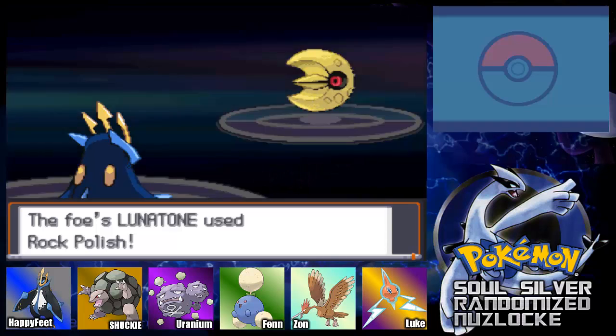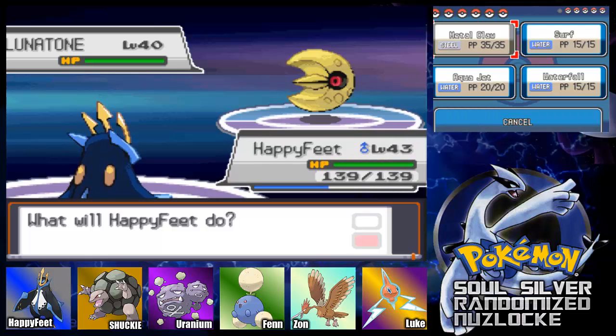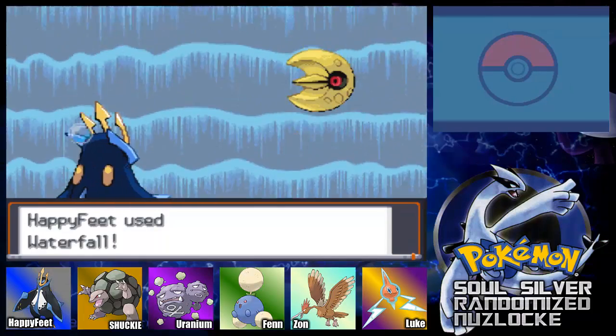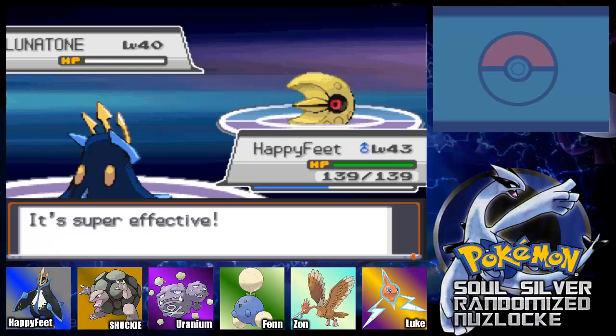Let's start with Happy Feet. Rock Polish — that's fine. I didn't mean to speed up there. I'm not going to speed up these battles because they are the Elite Four — they are very intense. Side wave, and you missed the side wave. You don't even got a side wave. You're going to take this waterfall and it's going to destroy you. Destruction! Getting hyped — let's go, take them down. Lunar Tone down!